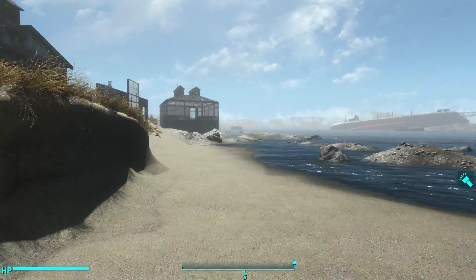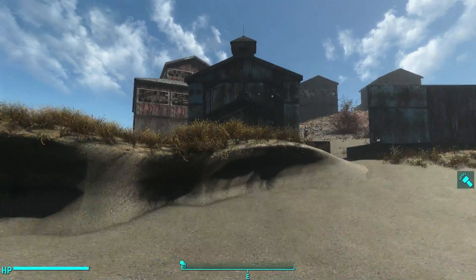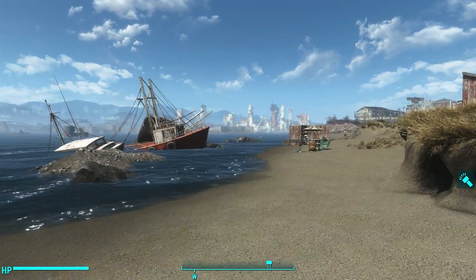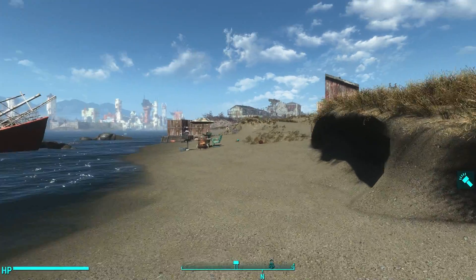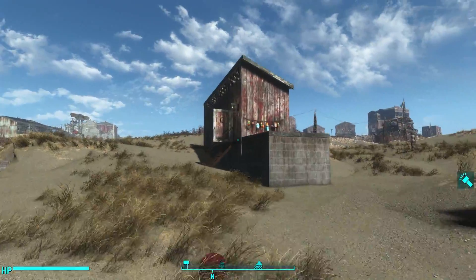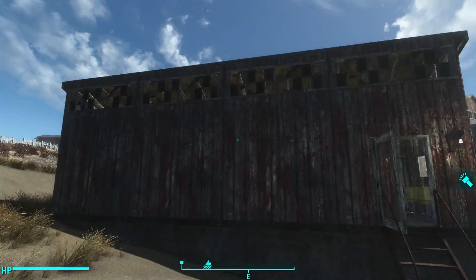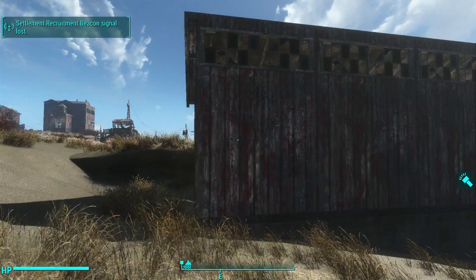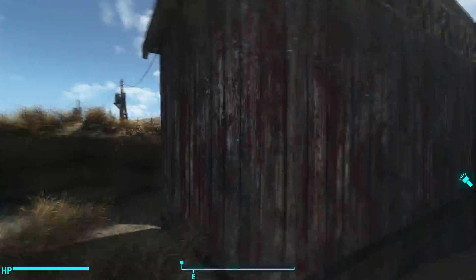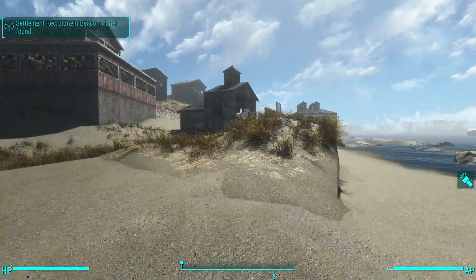Hello there, ladies and gentlemen, this is your friendly neighborhood Oxhorn here with a video on how to use the warehouse tiles that come with Fallout 4's Contraption Workshop. So, if you played Far Harbor, you got the new barn tiles, and here I am at Spectacle Island. I sure used a lot of barn tiles for my build, because barns were really the best building structures the game had — until now. Now, we have warehouses.